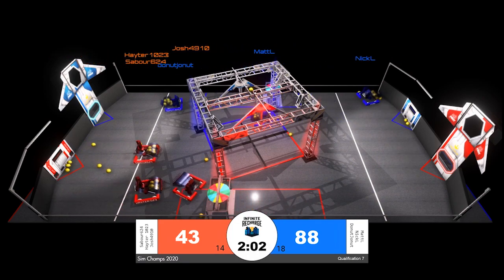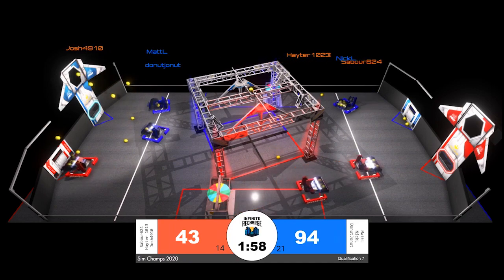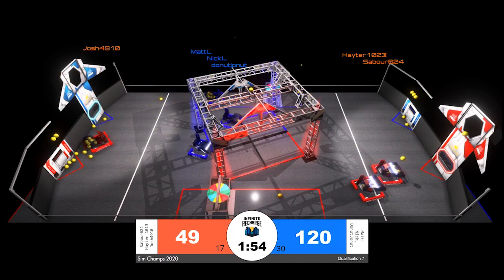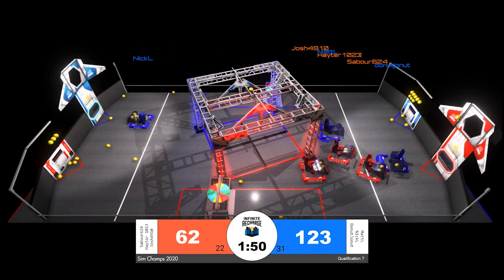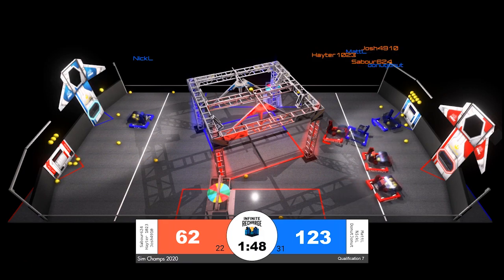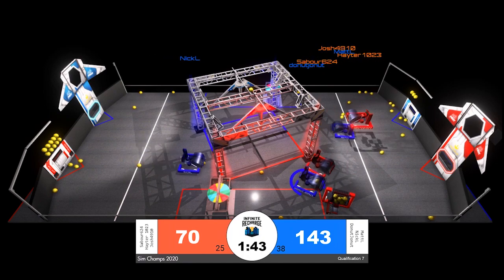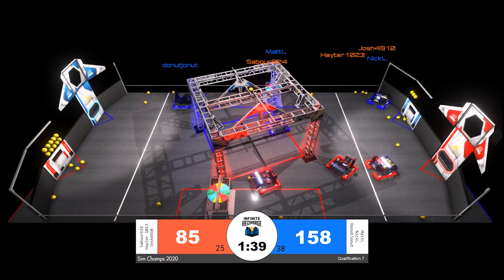Coming out of our first 30 seconds it looks like we will have a blue alliance lead, 88 to 43, two minutes of match play remaining. We see two blue robots, Donut Jonah and Matt L, lined up on their initiation line right in front of the power port. They're going to extend that blue alliance lead as they cycle back to their loading zone, with Nick L all by themselves in the red alliance sector, putting up more points for the blue alliance and extending their score to 158.